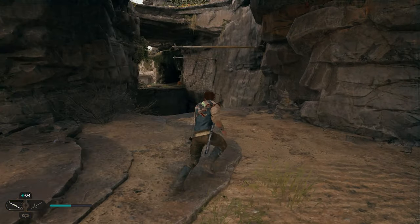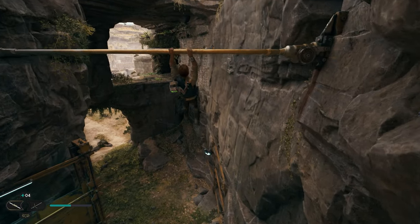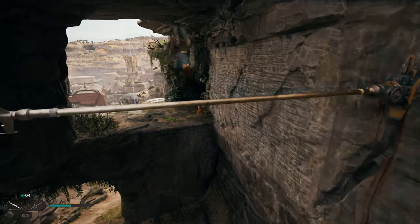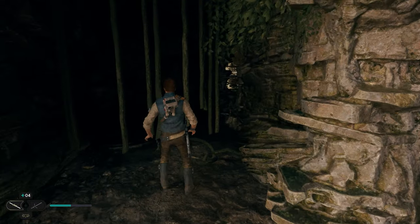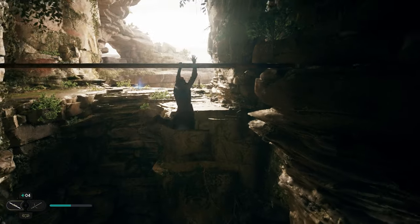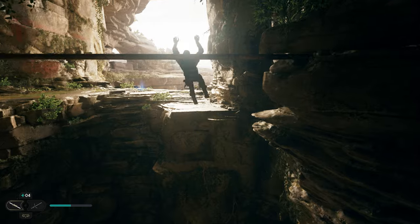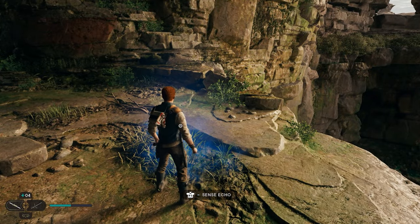Once you're done at the bird's nest, we're going to turn right and swing across here. Jump up onto the first one, double jump over to the next, and do the same across. Once we get here, there are some vines on the right we need to cut. We'll go through and do another swing across this platform. We can stop right here and grab this sense echo.